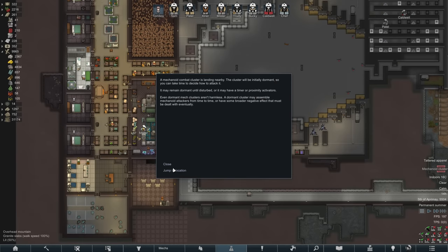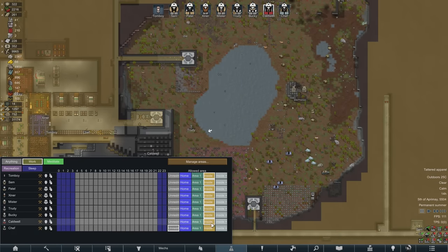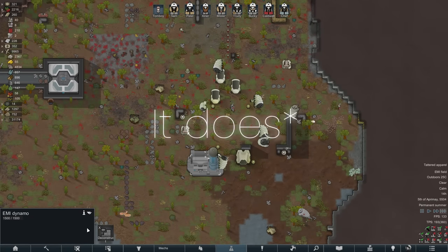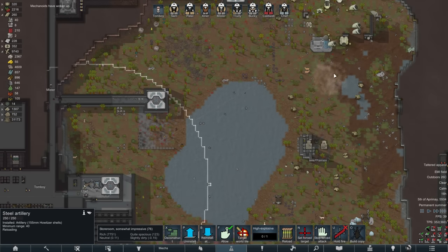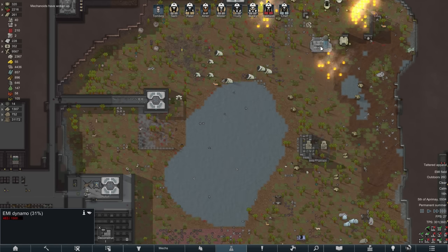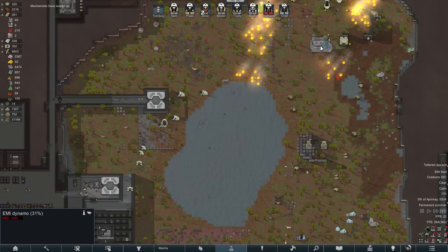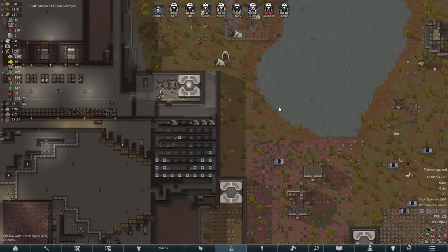A rather worrying event comes next in the form of a mech cluster containing an EMI dynamo, which shuts down all of your electricals for as long as it's active. It doesn't start active, but as soon as I shoot at it everything will go dark, and to make things worse its defenders will start running at the colony, which will at that point be defenceless. In other words, Chef needs to not miss with the mortar. On this occasion I just called upon my old friend - blind luck.